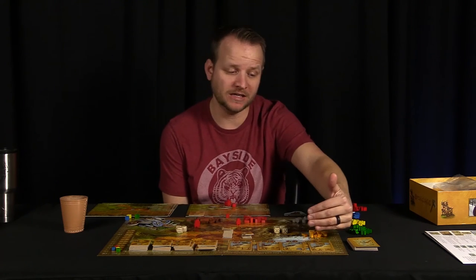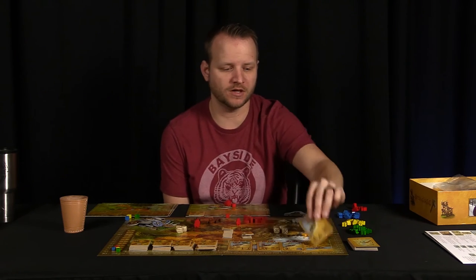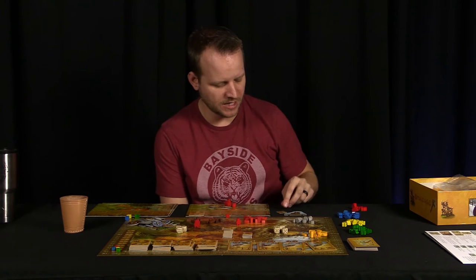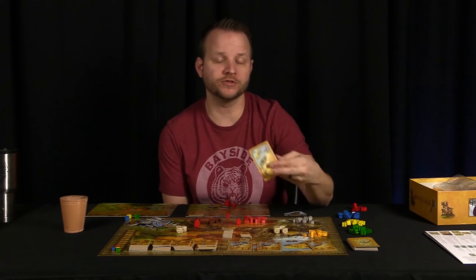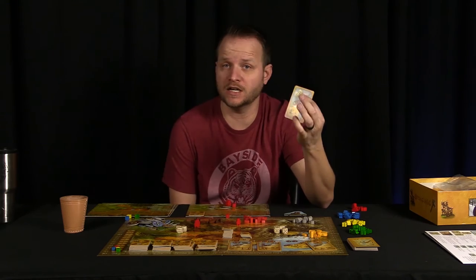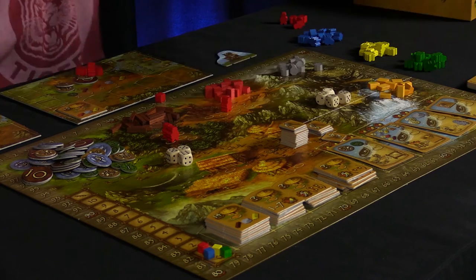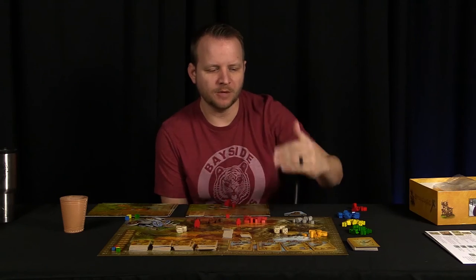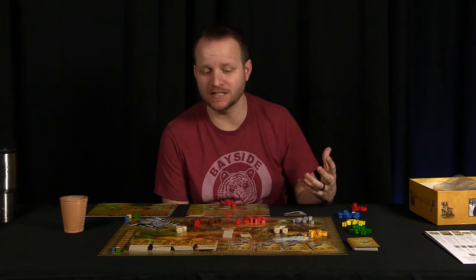At the top of the card you get an immediate benefit. This one says I get two temporary tools — I add these to the side of my board and now I have two tools I can use. This one says I get to roll two dice and divide by the normal number for stone and get some extra stone. This one says I just get some food. So there can be an immediate benefit, but then there's something on the bottom of the card that's going to add up exponentially at the end of the game.